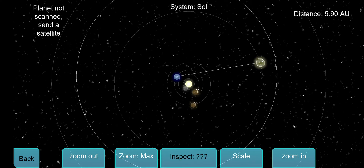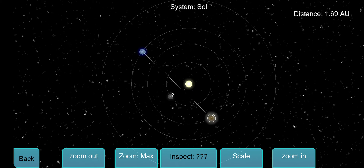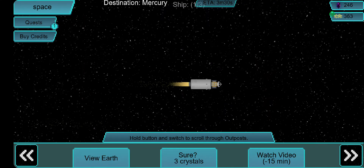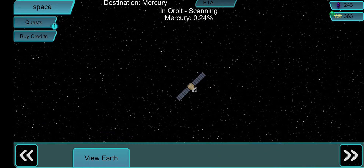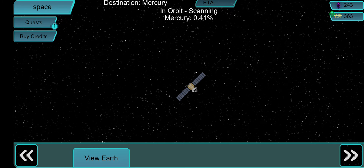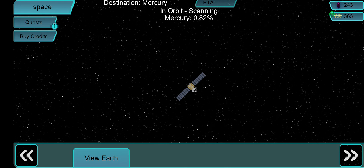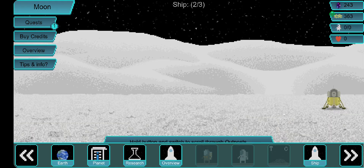I can send the satellite to Mercury, Venus, or Mars — the closer the destination, the faster the trip. Mercury is the closest one right now so I'm going to inspect it. It still takes about three minutes just to get there, and then it scans it — maybe five minutes or more. When it scans a planet, you can then send other ships there or just get tech points for research.